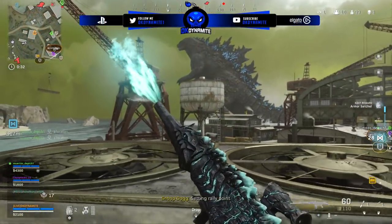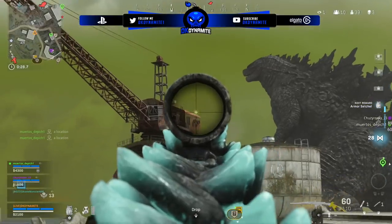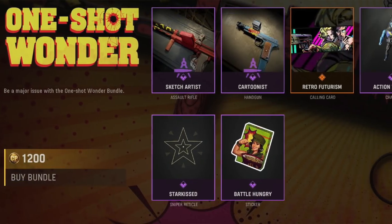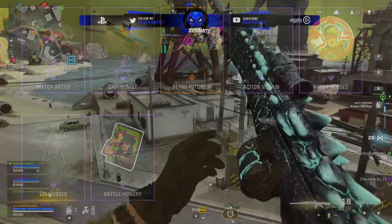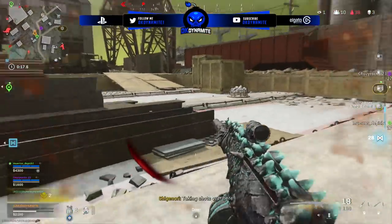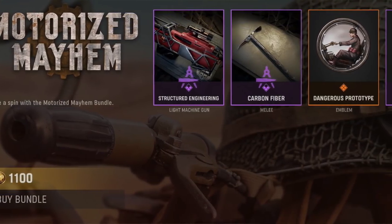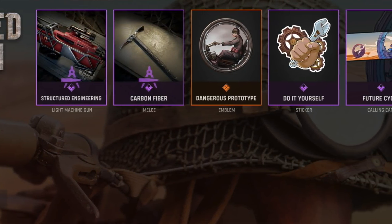The blue does stand out pretty nicely with some dusty, dirty-looking blueprints called the Rusty Harpoon and Wave Corrosion — not too bad at all. We then have the One Shot Wonder — love the name — for 1200 CoD Points, with a nice little retro comic book vibe going on. Two weapon blueprints, a calling card, charm, emblem, reticle, and sticker. We also have the Motorized Mayhem Pack for 1100 CoD Points featuring a blueprint for an LMG that looks really crazy, a blueprint for an axe melee weapon, and an emblem, sticker, and calling card.